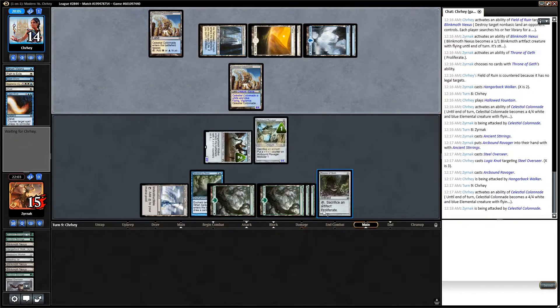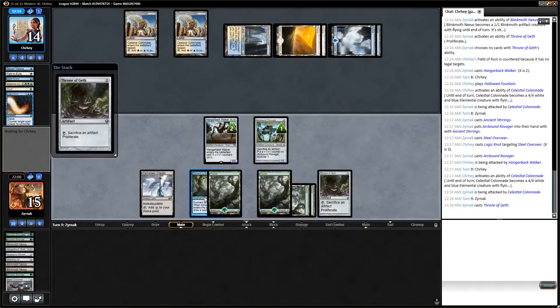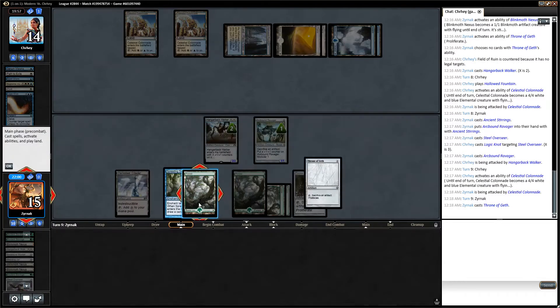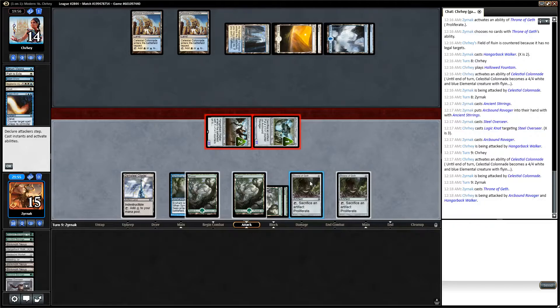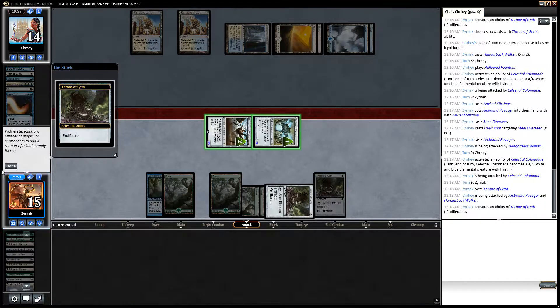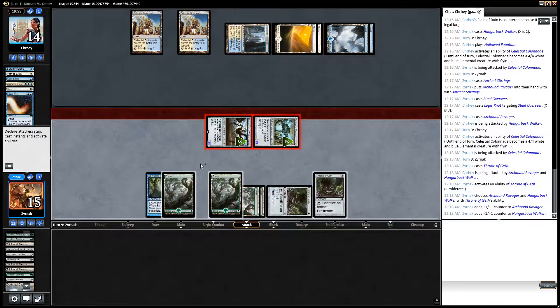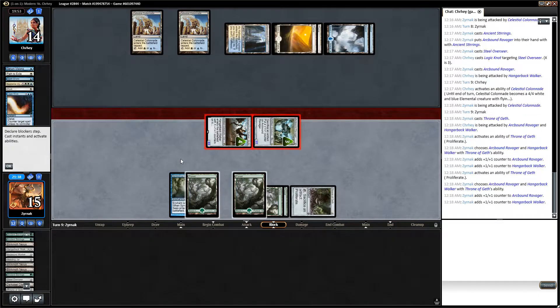Due to my general lack of artifacts, I'm going to avoid proliferating this turn. I could proliferate to 7, but I don't really need to. Actually, no, that is better. So I still have the sacrifice outlet of Ravager left.